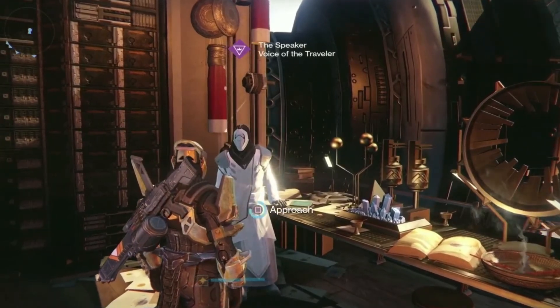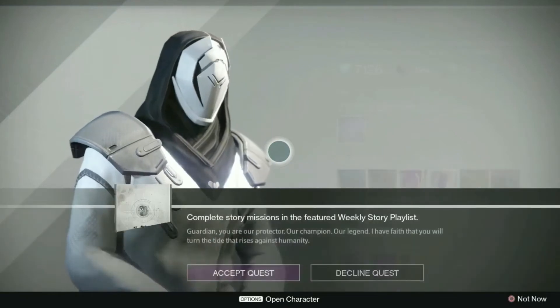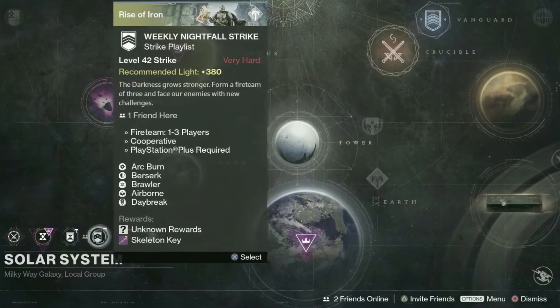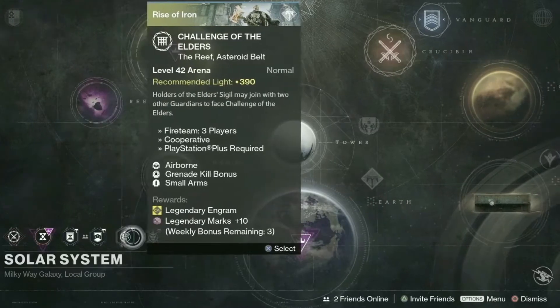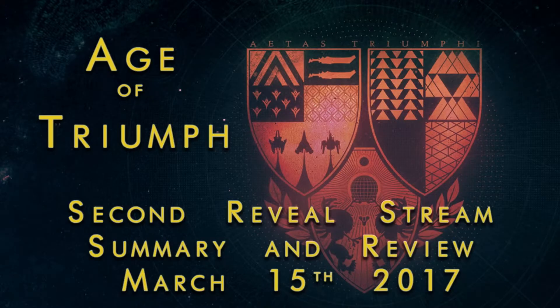Big news this week is a new 12-step quest from the Speaker for the Age of Triumph called The Age of Triumph, a new Daybreak modifier for Nightfall Strikes, updated Challenge of the Elders, and a new weekly heroic story playlist. We do seem to be losing the daily Crucible event from the Director. We are also getting a few updates to Eververse centering around a new Treasure of the Ages and a lot more selection at the Silverdust kiosk.